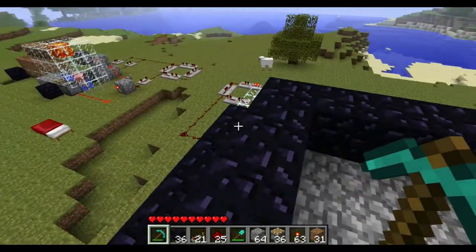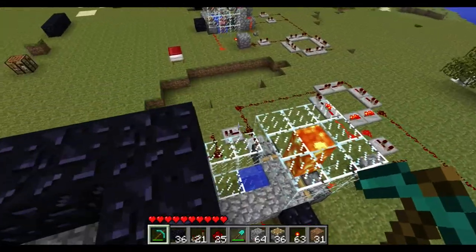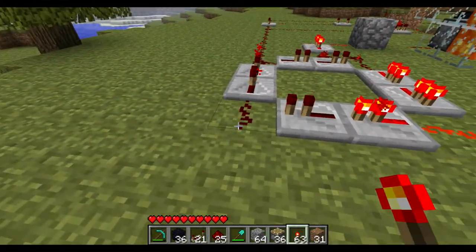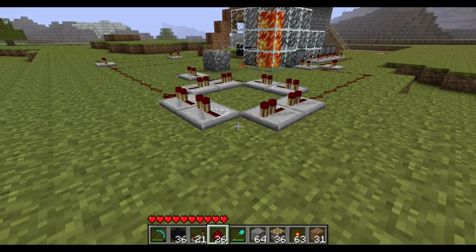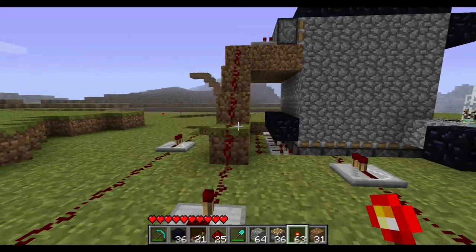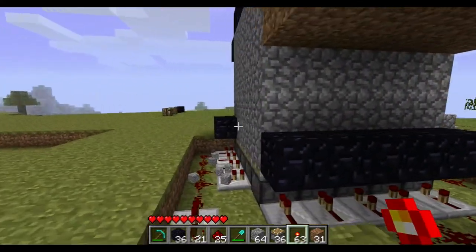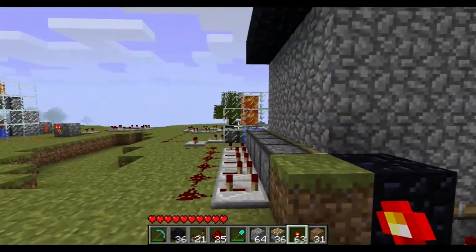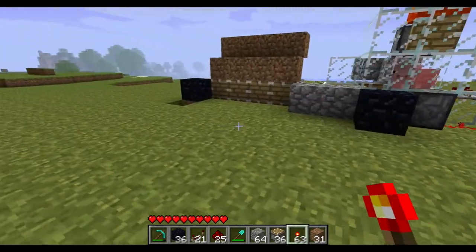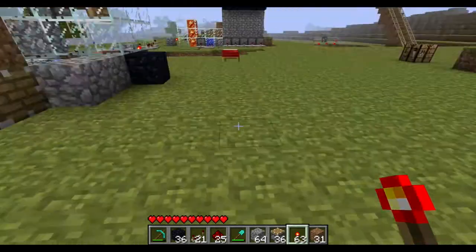You have to start up the clock every time that you log into your world, otherwise it won't do anything, which kind of sucks. It's really simple — just pistons and a cobblestone generator. The bridge works the exact same way, just a lot simpler because it doesn't have to build all the walls and everything, it just goes over.